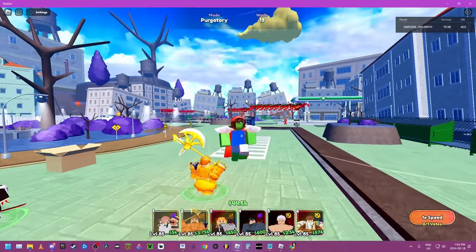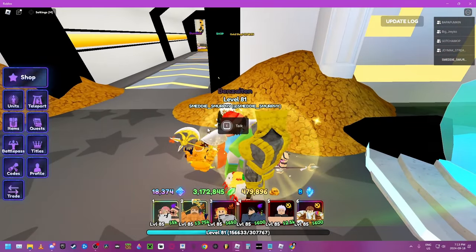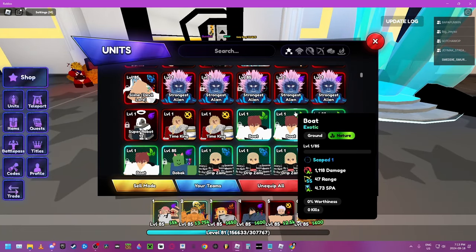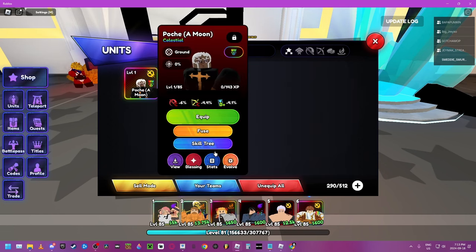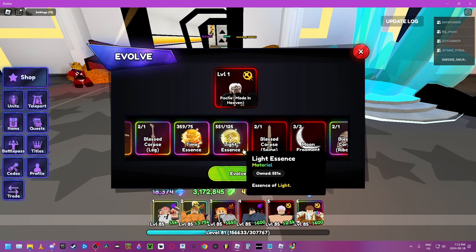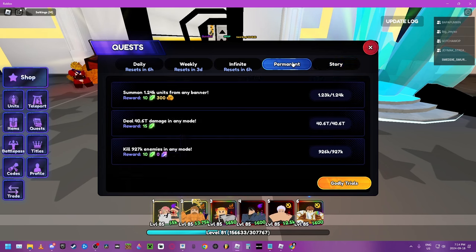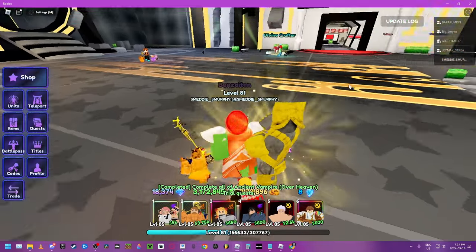Now we're gonna Evo Pucci. We got the recipe after getting the 75 things. First thing you gotta do is Evo Pucci — search Pucci, Evo. Got everything there. There we go, and then you just accept the quests. There we go, and now we got the thing.